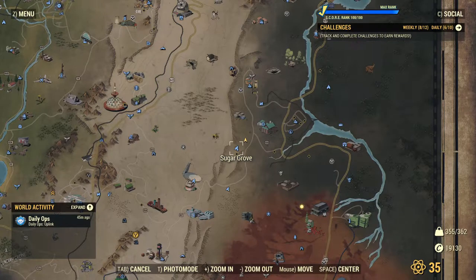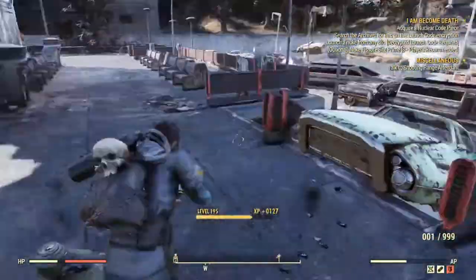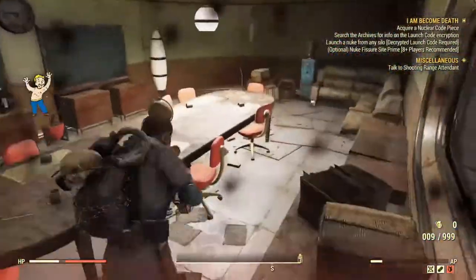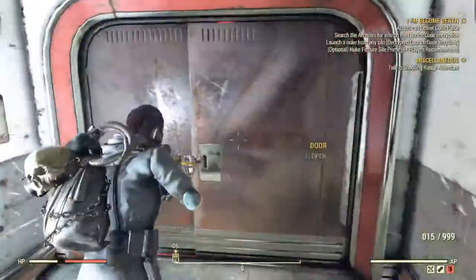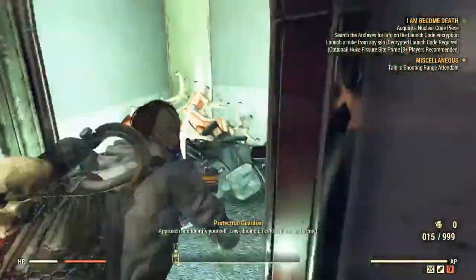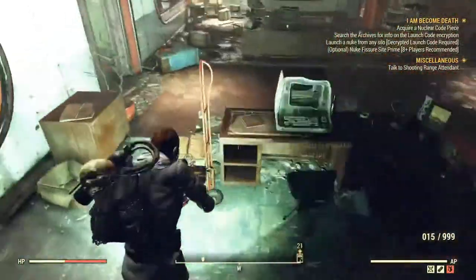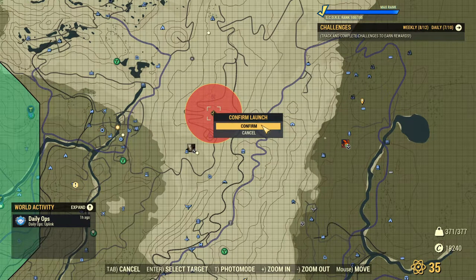At Sugar Grove, the items you'll be looking for this time are desk fans — the place has about 12 of them in total. As you search the area, also keep an eye out for clipboards and lamps, which are usually in the same area as the fans. They give springs and copper, which are really useful for weapons and ammo. If you've watched my asbestos video, you'll see exactly what other loot is there as well.